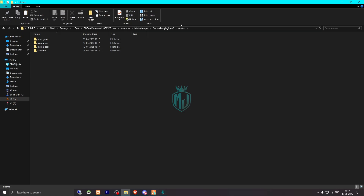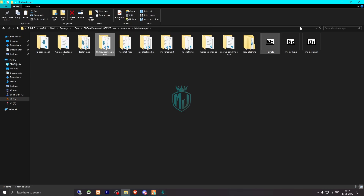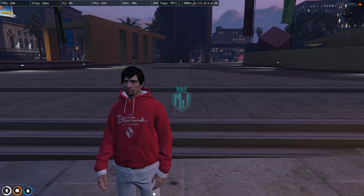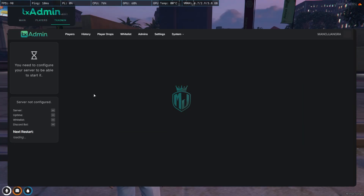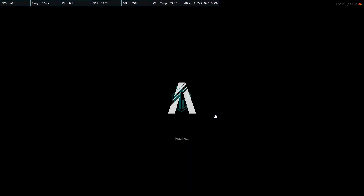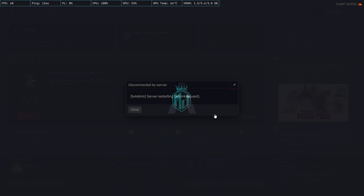We need to rename it and open it — inside you'll see the stream folder. We don't need to ensure it manually because we already put it in our default maps, which is already ensured in the server.cfg file. Now we simply restart the complete server.